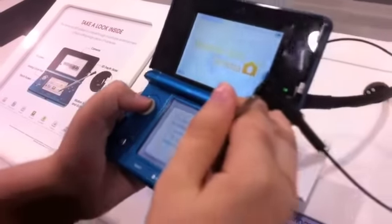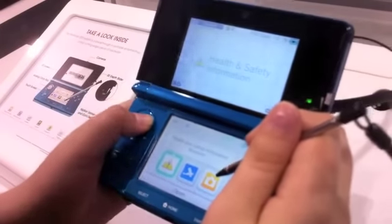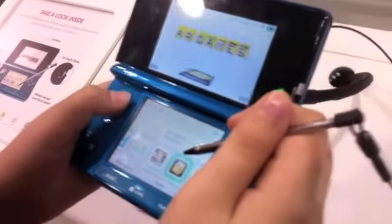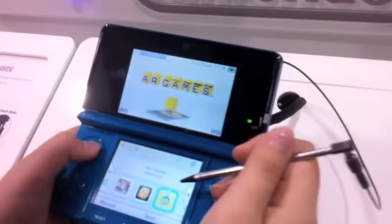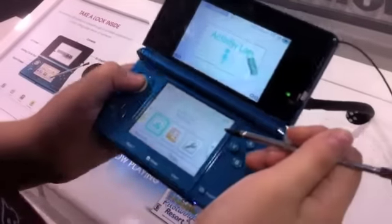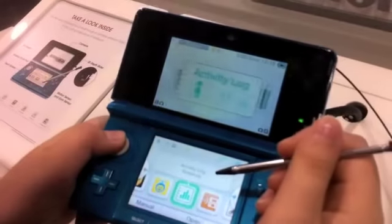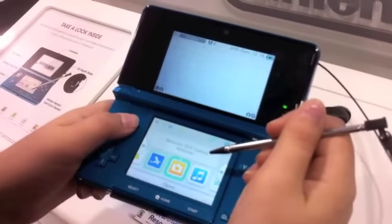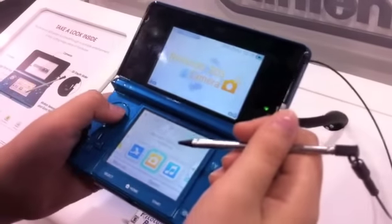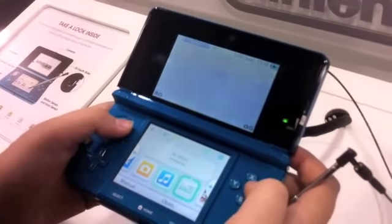And this is the internet browser, and it'll be enabled in the May update. I don't want to do Mii Maker. AR cards — I don't have an AR card. Face Raiders, no. Activity log — it's like daily records. Steps — there are no steps.